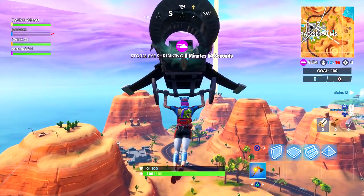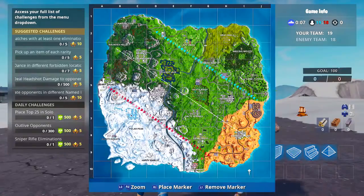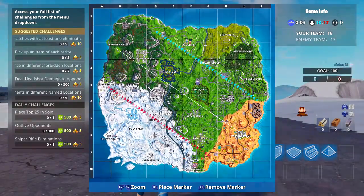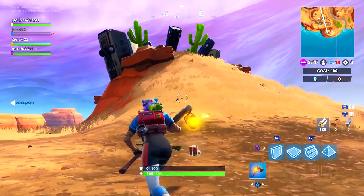It's very simple — there is only one location that you need to go to, and I have it marked for you guys on the map. You just go to this location here; it's in Paradise Palms, right at the bottom of the map. All you have to do is literally just go to this location and start dancing.